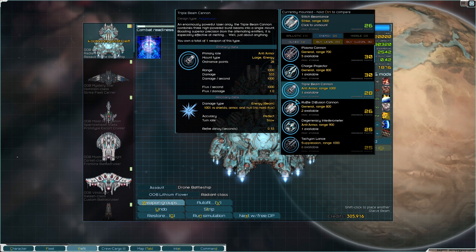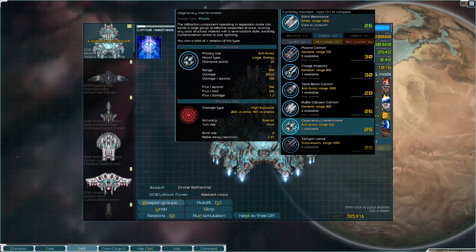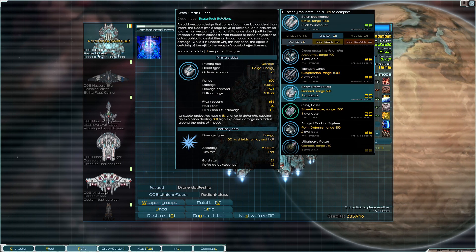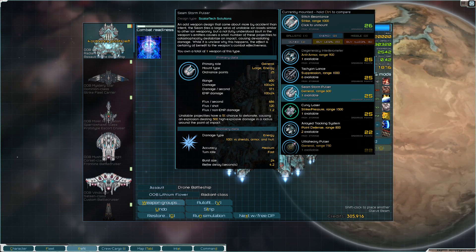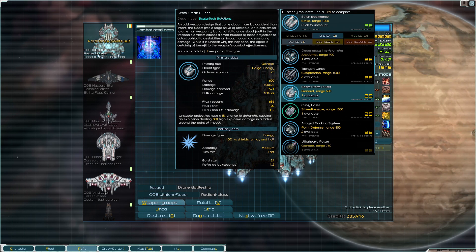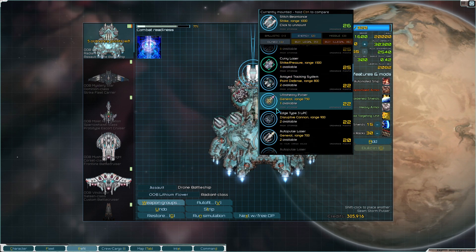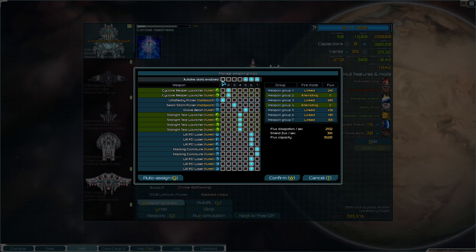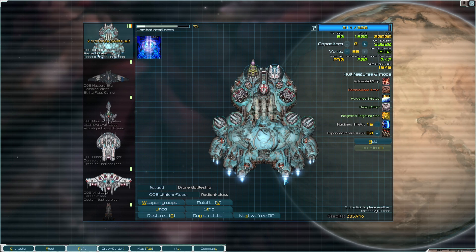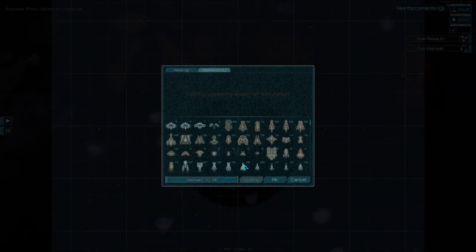How about a Glaive Beam? I'm going to double Tachyon Lances — no hard flux though. If I had two Storm Pulsers, that'd be pretty sweet. What if we do some crazy weapons? I'd like the Pulsar and Storm Pulser to just shoot all the time. We'll see how this works. You have more than enough flux capacity to deal with that. Let's deal with you, Mr. Big Guy. And we have this massive phase skimming.